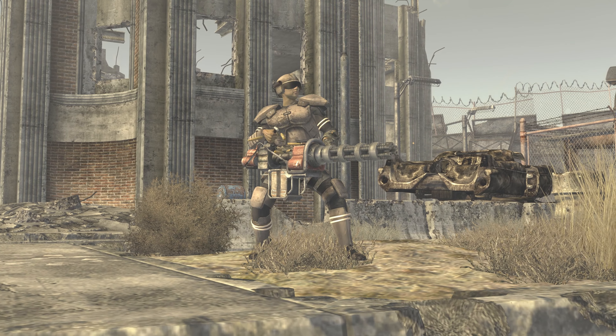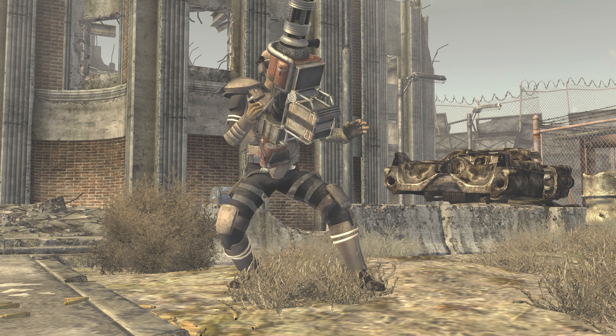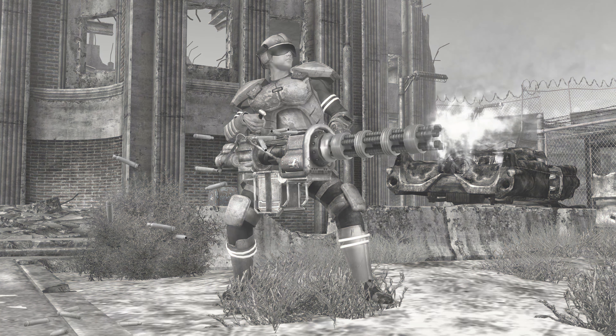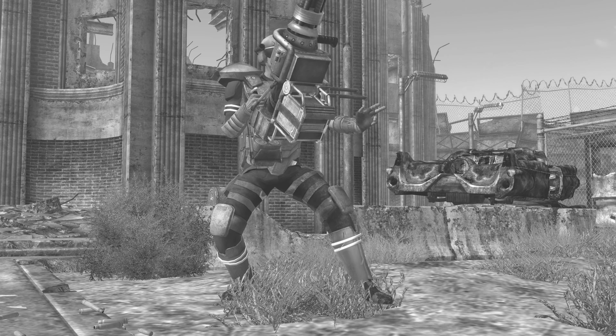The CZ 57 Avenger is the best minigun in the base game of Fallout New Vegas. If you instead want to use something a little bit lighter but that packs the same level of damage, then click on the video you see on the screen now.